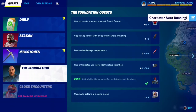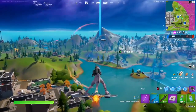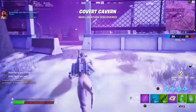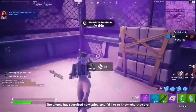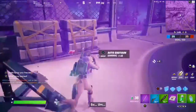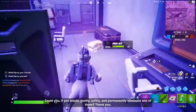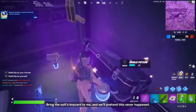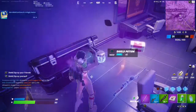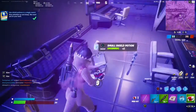The outpost is pretty close by. Let's try our luck and see if we can get any chests at the new POI. Covert Cavern — nothing so far. Oh, a chest! Alright, we just need two more. Okay, now we got the shields out of the way too.